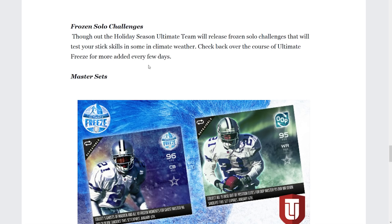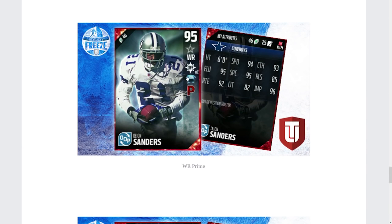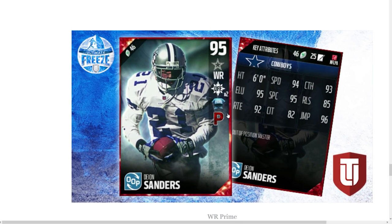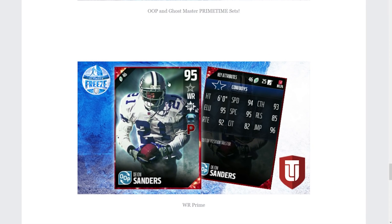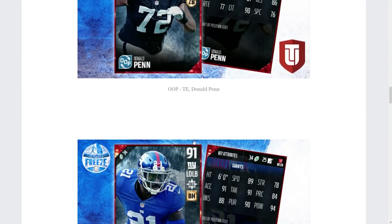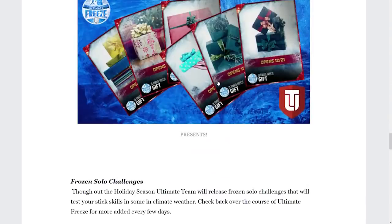Continuing on, Frozen Solo Challenges will be added every day, so make sure you're heading into the game and finishing those. Master Sets will also be available — we have the Ultimate Freeze Master Set, and also the Out of Position Master Set, which is going to give you a Wide Receiver Deion Sanders. That WR Deion Sanders also has the Prime Time chemistry. If I remember correctly, P stands for Playmaker. There was also a T chemistry on Mike Evans that I'm not sure about — leave suggestions in the comments.